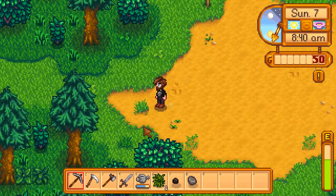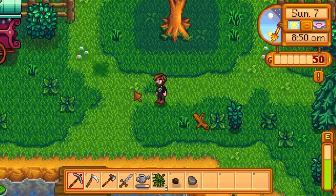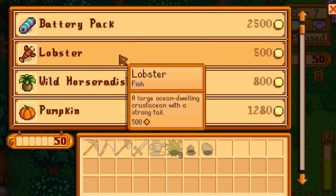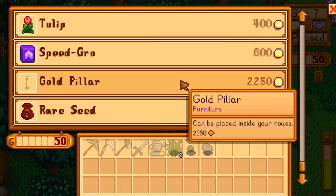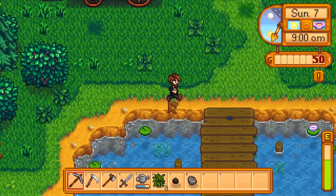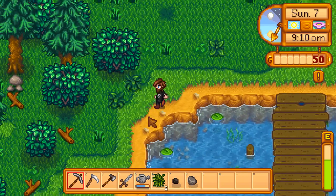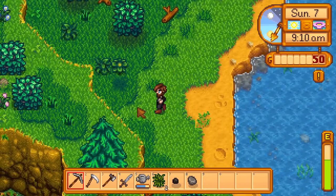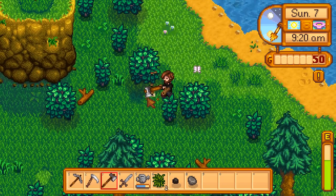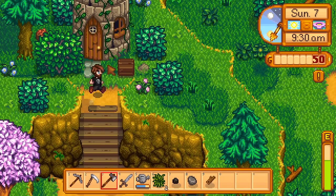We need to be heading left whenever we can. I thought there might be a secret entrance to the wizard's tower. Oh hello! You sell a battery pack, lobster, wild radish, tomatoes - you sell a lot of stuff! Nice to meet you. This is like a fishing port - we learned how to do fishing in episode 2, but I haven't attempted it since.